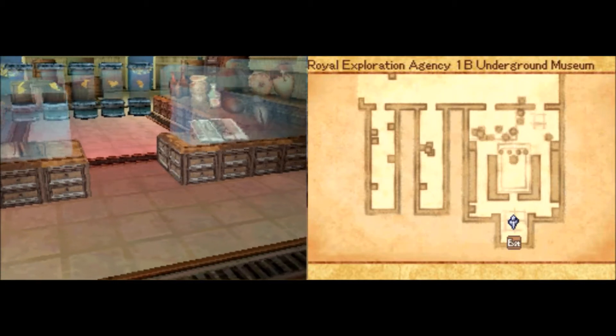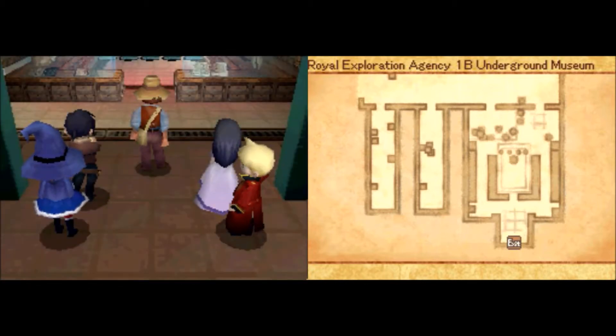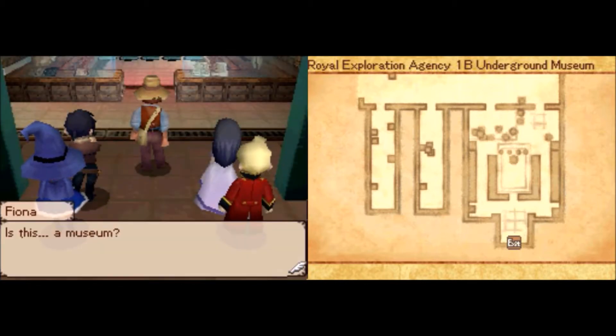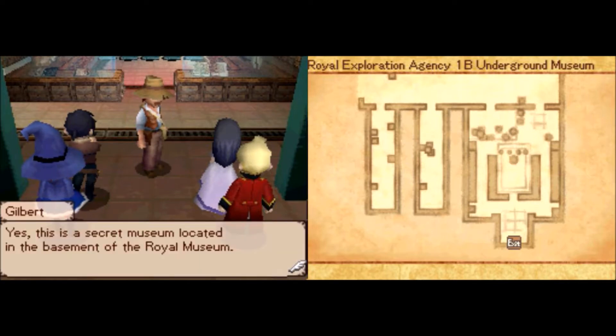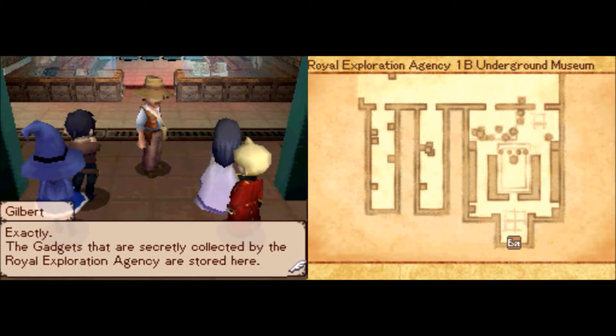What's going on in here? It's another creepy facility. Are those tablets inside those jars? Oh, it's yet another museum — a secret museum beneath the regular museum, which I guess is beneath the secret Royal Exploration Agency as well.